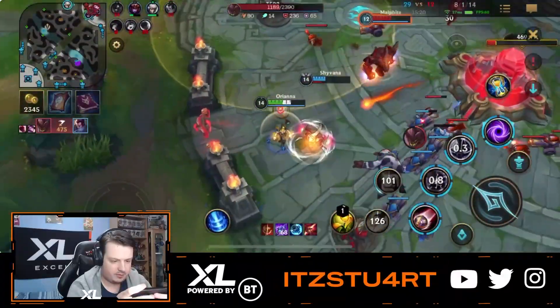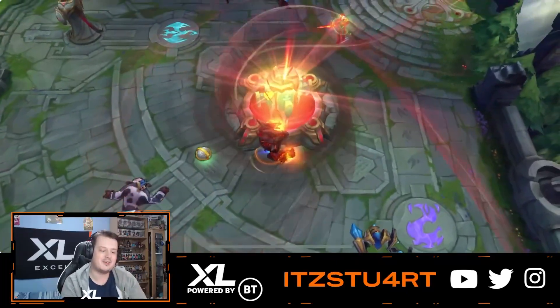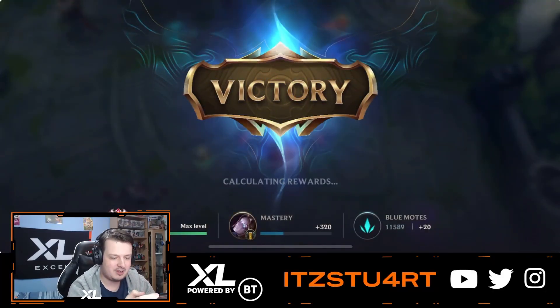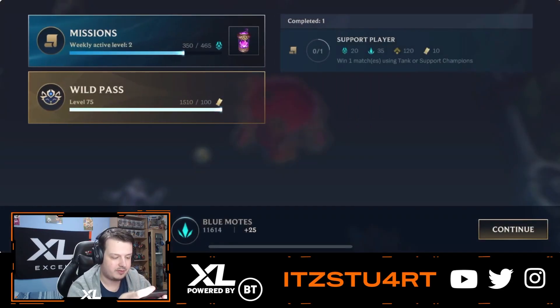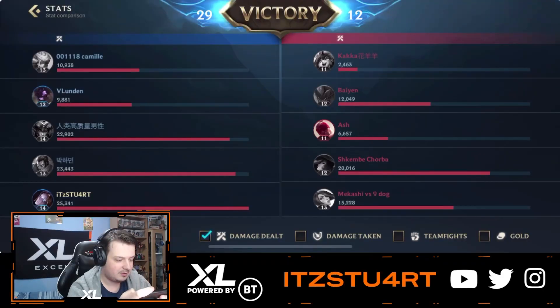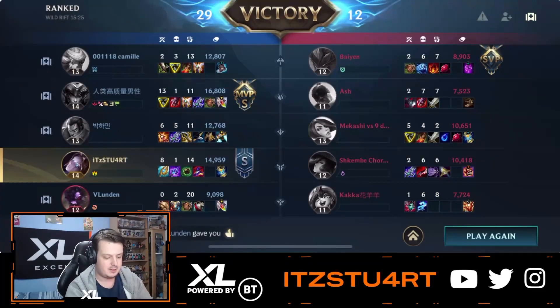GGs chat! What a game. Orianna bot lane — it can work. I wouldn't really recommend it most of the time, but it worked out pretty well for us. In this situation we had a full AD comp: Camille, Shyvana, Yasuo — all AD. So we adjusted and played Orianna bot lane. Quite a lot of damage as well, most damage in the whole game. This build is crazy: Tear first, then Luden's, the whole time stacking Tear for Seraph's Embrace, then Oblivion Orb to stop all the healing on the enemy team, Deathcap, Void Staff, and finish off with Morellonomicon. Very clean game.